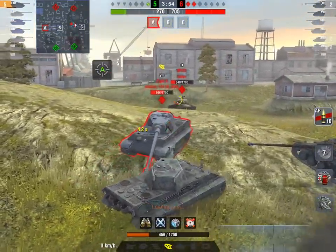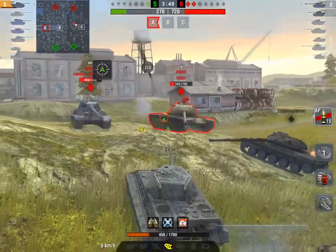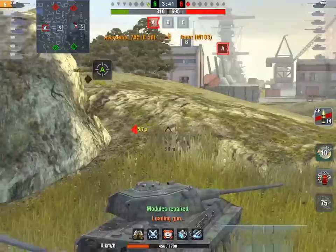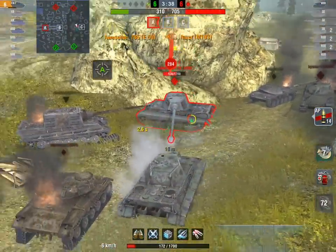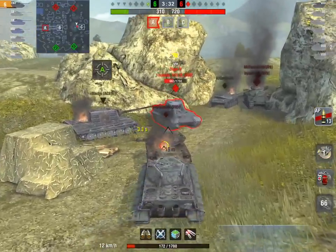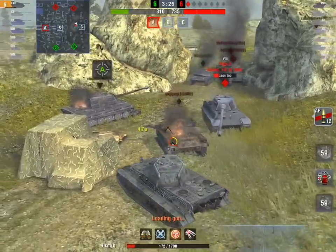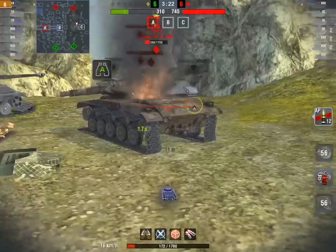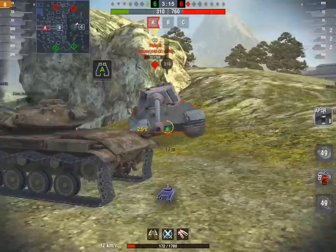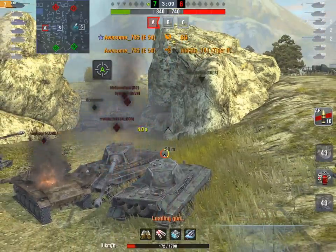The M103 is pushing in. The Tiger 2 with its 310 alpha gun tries to get a shot in - big bounce, another bounce. Awesome785 drops the adrenaline, gets one in the lower glacis. The Tiger 2 gets a low roll. Now Awesome785 side scrapes off the carcass of the T49, wiggling and jiggling, applying pressure to the poor Tiger 2. It's now a one-on-one, one shot left - big bounce. Can he clutch it? Absolutely massive - Awesome785 wins. Monster game.